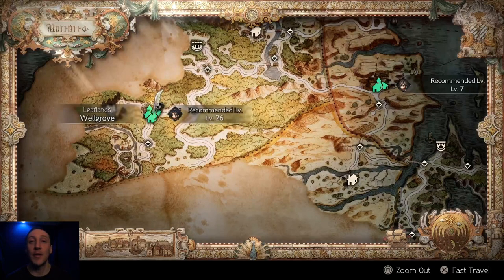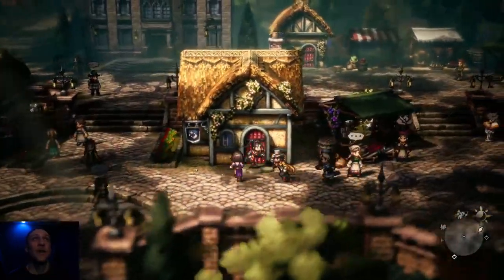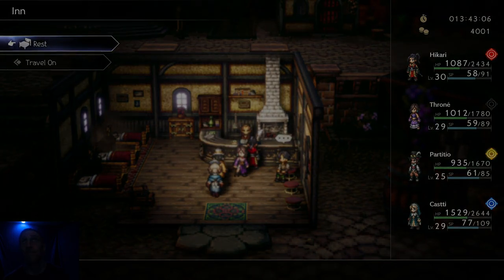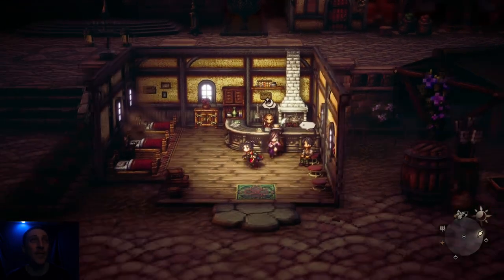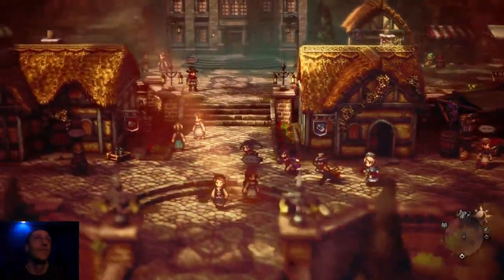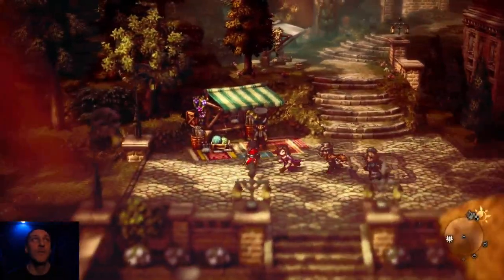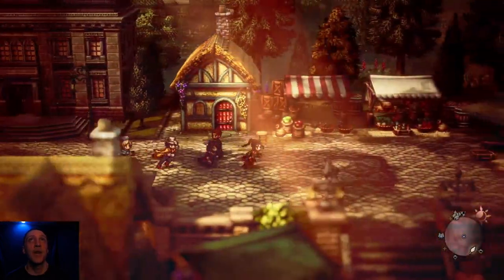So we got the ship, guys. I knew that was gonna be awesome - spending 100,000 leaves on that was totally worth it. Now we can find cool spots, but that's obviously later game stuff. Let's go here and take a rest, and then we're gonna continue Hikari's main story. I do notice the higher level you get, the more it costs to rest at the end. When I started leveling up it was 170, now it's 226. As always, the music's impeccable.